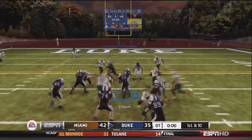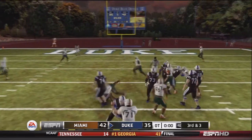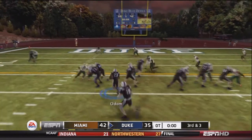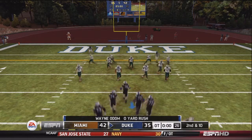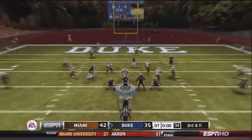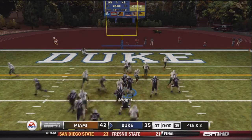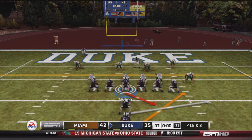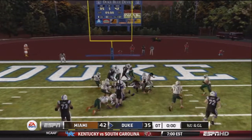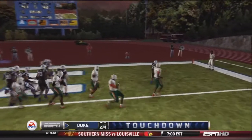Duke gets a chance on offense. They hand to Odom up the middle for five — second and five. Odom is stuffed for two yards — third and three. Odom gets a first down pickup. After a zero-yard rush, second and ten — Odom stuffed again, third and eleven. Wright drops back and finds Anderson on the left. Fourth and three. Wright drops back and finds Anderson, getting close to the end zone — first and goal. Brigham runs the Wildcat with Covington, who goes right for a touchdown. Tie game — second overtime.